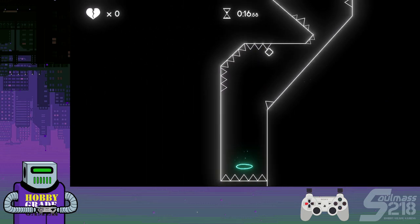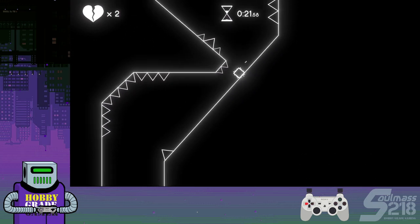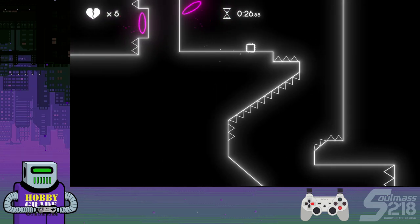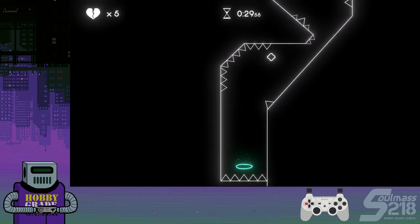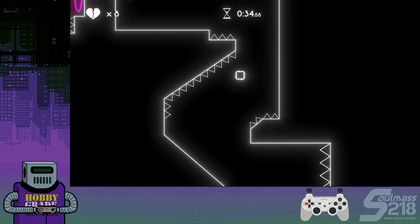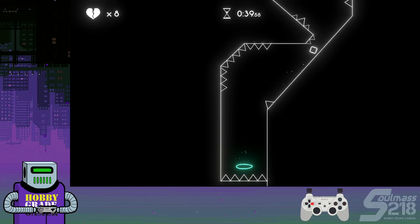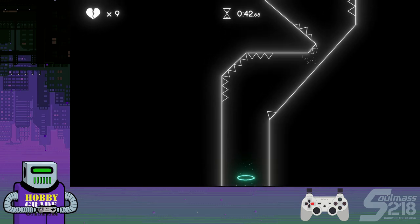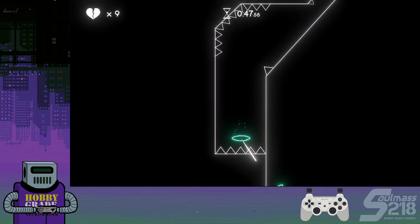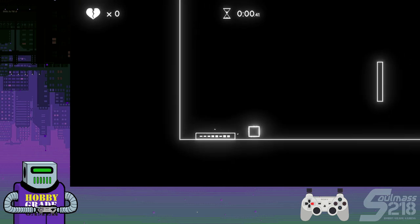I'm going to try to bang my head on the ceiling here. If you jump just right and hit your head on the ceiling, it resets your momentum so that you're back into a fall — you'll fall faster like that. It's a small optimization. See how I fall faster if I hit the ceiling, rather than jumping upward and then falling?